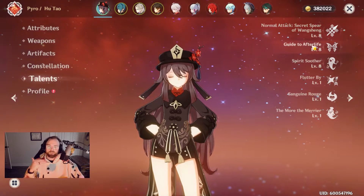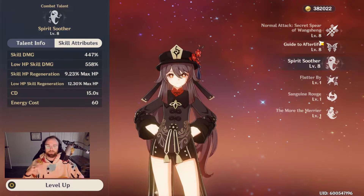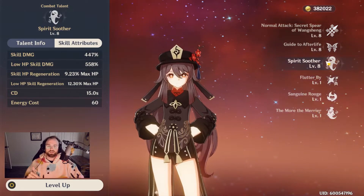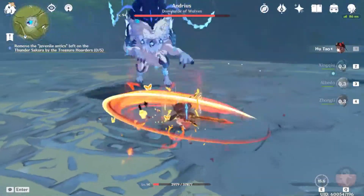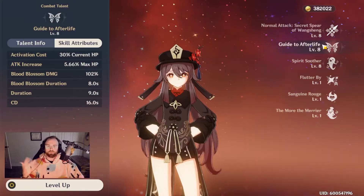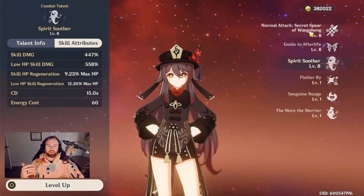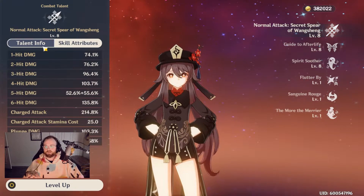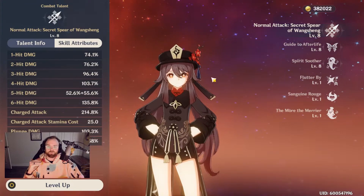Moving into talents, the first thing to prioritize is which ones matter most. As a pyro unit, melt and vaporize are extremely overpowered, so Spirit Soother can be really good for burst DPS. For her charge attack playstyle, I prioritize her normal attack and elemental skill together first, then her burst second. I hit level 8 on those two first and did the burst third.